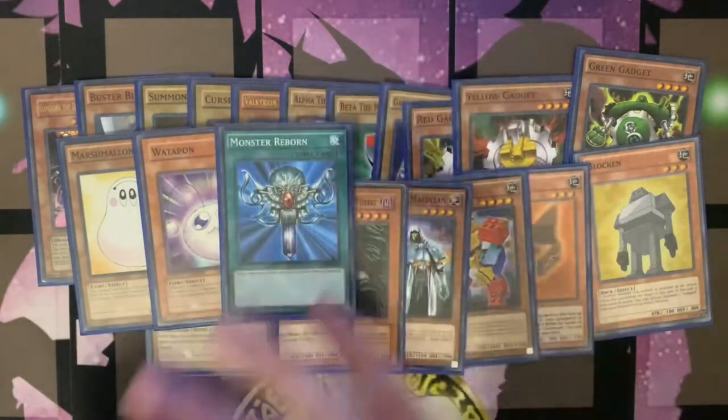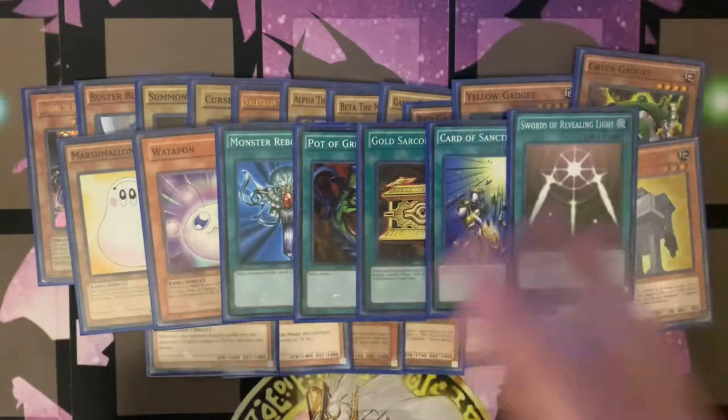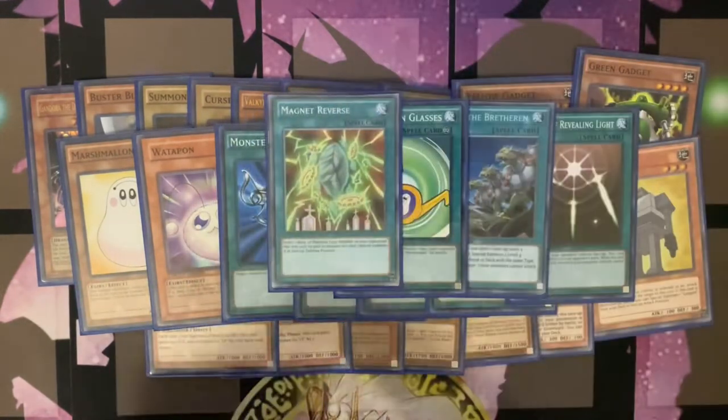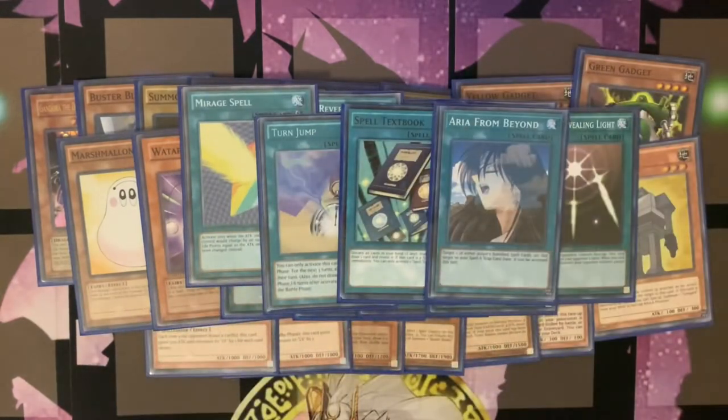As for the spells, we have a Monster Reborn, a Pot of Greed, a Gold Sarcophagus, a Card of Sanctity, a Swords of Revealing Light, a Ties of the Brethren, a Marshmallon Glasses, a Magnet Reverse, a Mirage Spell, a Turn Jump, a Spell Textbook, and an Aria from Beyond.